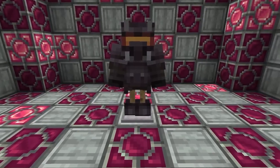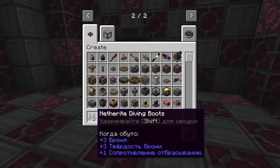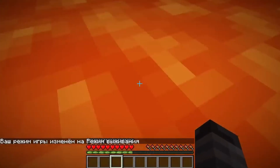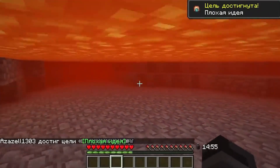New netherite armor — or rather, a diving helmet, tank and boots. They have the same properties as a copper diving suit, only protection from netherite armor is added, and the submariner's helmet gives immunity to lava, provided that a full set is worn. Now we can walk, breathe, and see under lava.